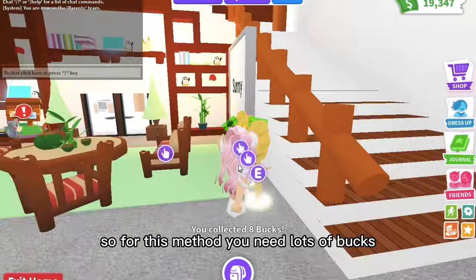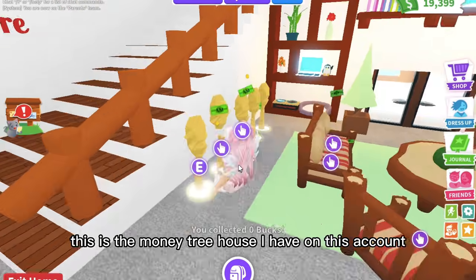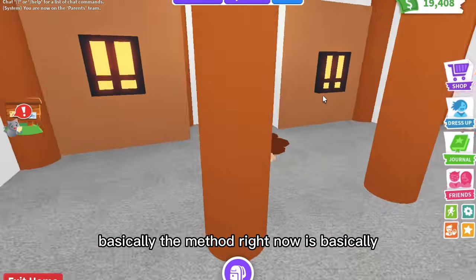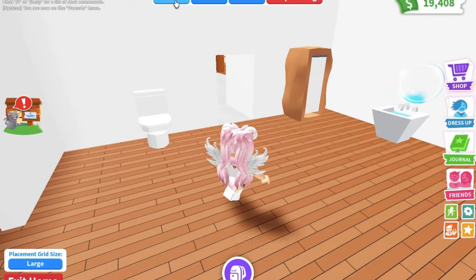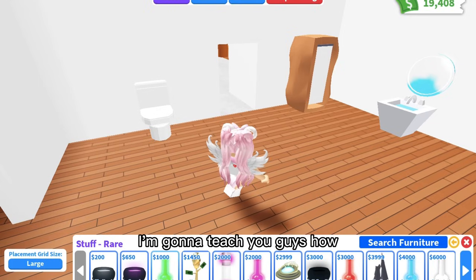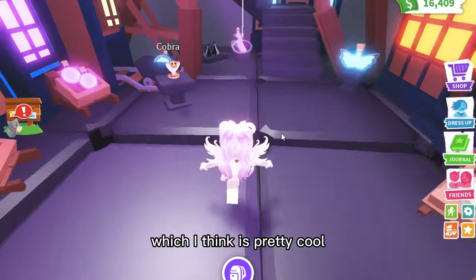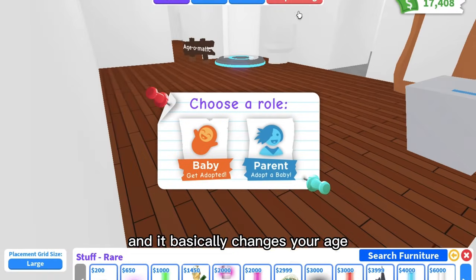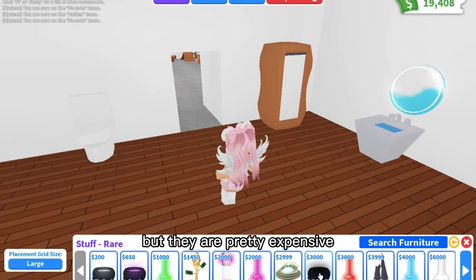For this method you need lots of Bucks — this is the only account I have with lots of Bucks, and this is actually the money tree house I mentioned earlier. Anyway, this method is about getting potions and trading them. I'm going to show you how to get free potions. You might remember the speed potion, the big head potion, and the anti-gravity potion. There are also other cool potions: one that takes you to the sky castle, an Age-o-Matic that changes your age, and a shards potion that makes you really light and lets you jump really high.